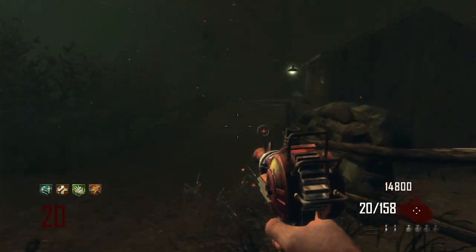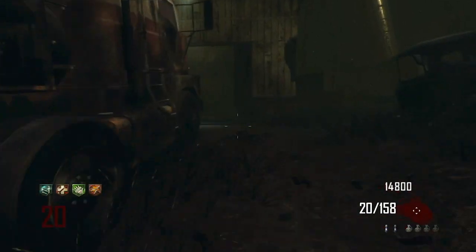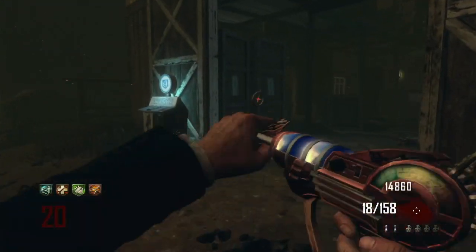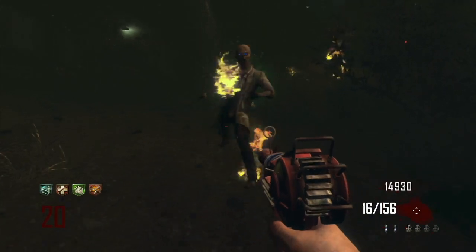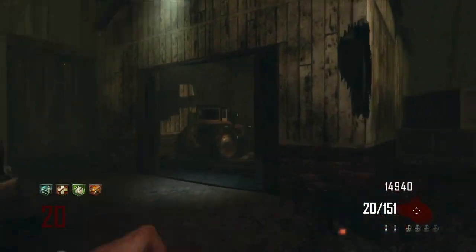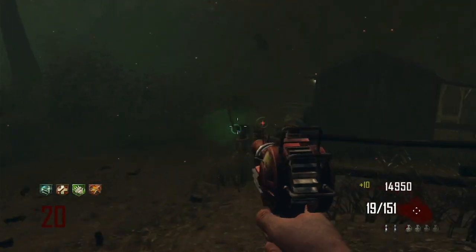I did end up getting the Ray Gun. As a pro, it's simple enough to get all your perks back because the map is small enough with enough open space that if you do go down you can retrieve them. I was playing on original and in the first clip I had magic off — I did something a little different.